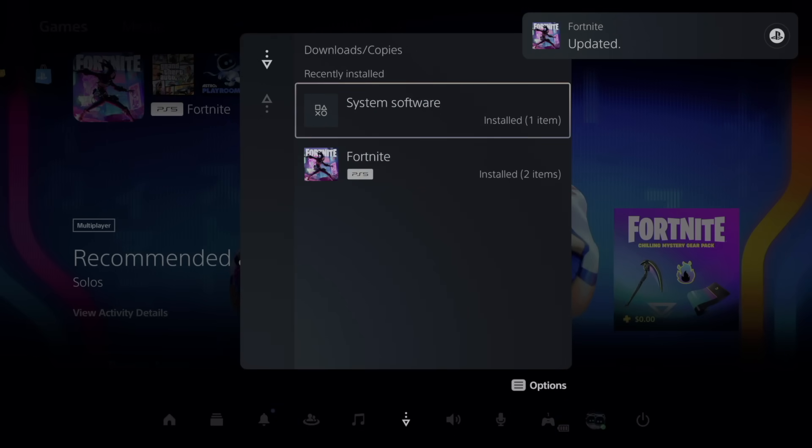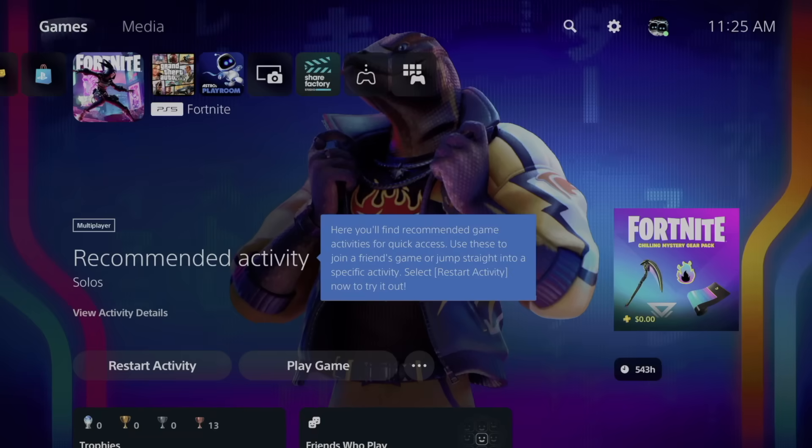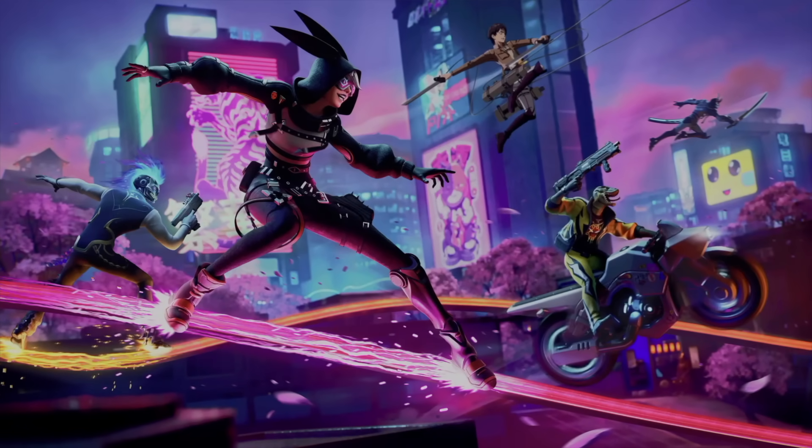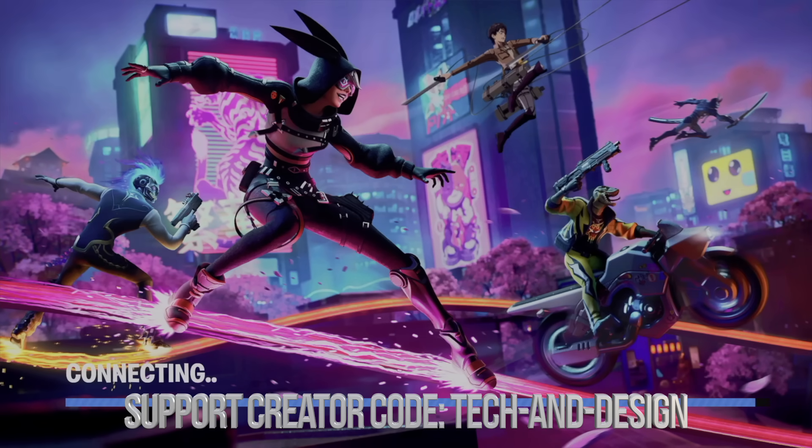We can go to Downloads and Uploads, and right here we can see that Fortnite just updated. Now we can go ahead and start up Fortnite. Depending on your internet speed, this will take longer for some of you — others it will be even faster than what you saw me doing.